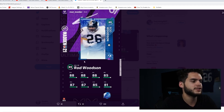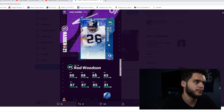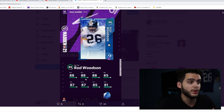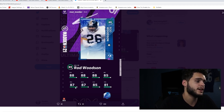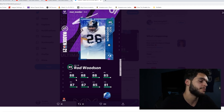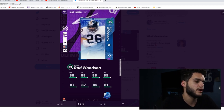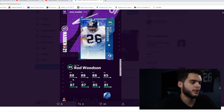Rod Woodson number 26 — his stats: 88 speed, 88 acceleration, 88 agility, 85 jumping, 87 play recognition, 87 man coverage, 85 zone, 81 press. He's the jack of all trades — can do just about everything you need: decent man, decent zone, good press, good jumping, good play rec. The only thing is he's not elite at any single attribute, so he won't reach threshold for a dedicated press, zone, or man corner. Powered up and chemmed, he'll be more of a man corner at 89 speed. Asante Samuel might be better overall, but if you're a man-press guy, Rod Woodson is a good choice.